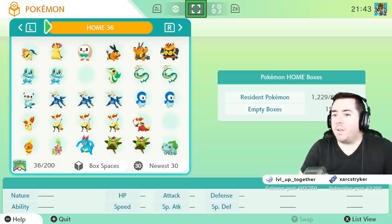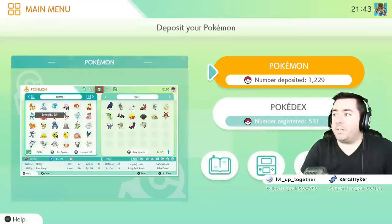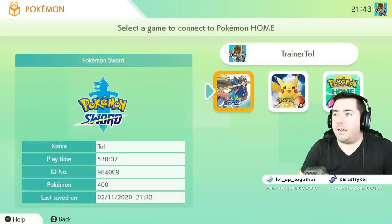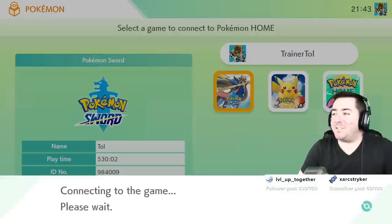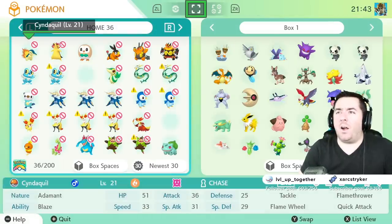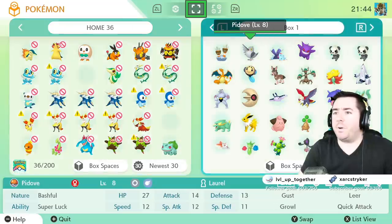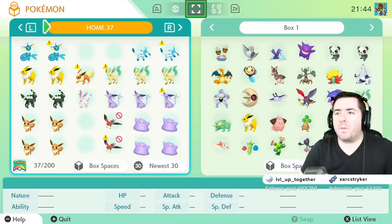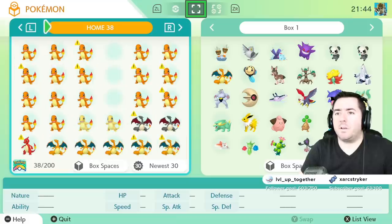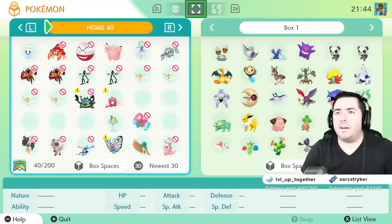Now let's log out — you hit the plus sign to quit out and save your changes. One of the things I'm really curious about is how is it going to handle extra-legal Pokemon — things that were created with like an action replay when we were all teenagers. Right off the bat, you can transfer Rowlet into Pokemon Sword and Shield, which is interesting. Quite a few have a 'cannot transfer' dialogue on them though.